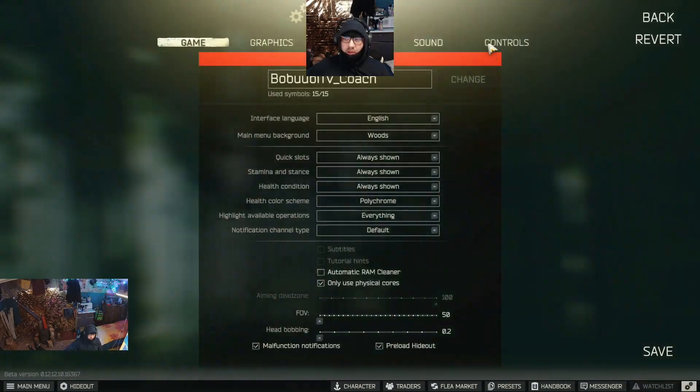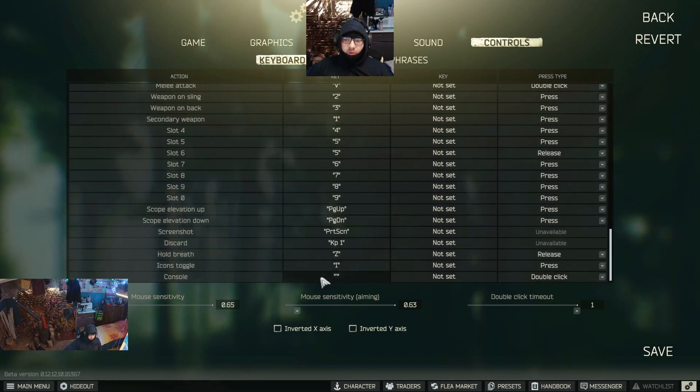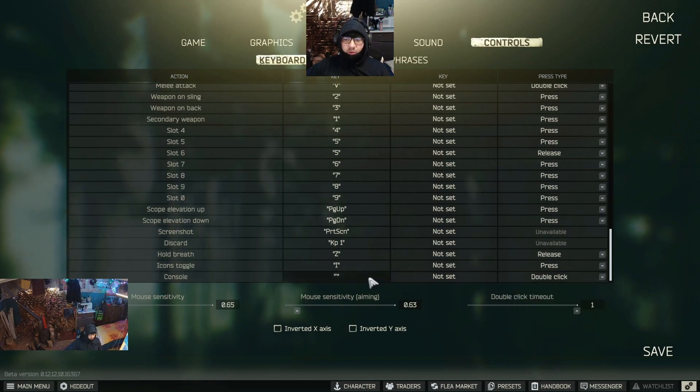Once you save the options, go back to controls. At the very bottom, the last option I want you to change is the console button, which by default is set to press. Change the type from press to double-click — this will help you avoid accidentally activating the console while trying to switch your gun to a pistol. In my case I use a combination of two buttons, and I have check chamber or fix malfunction bound to tilde, so I don't want that button pressed accidentally.